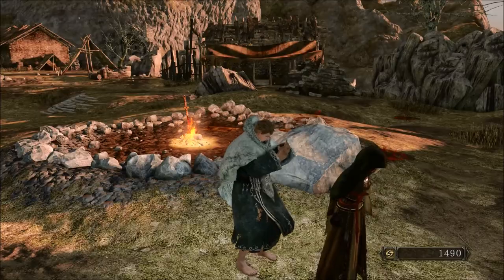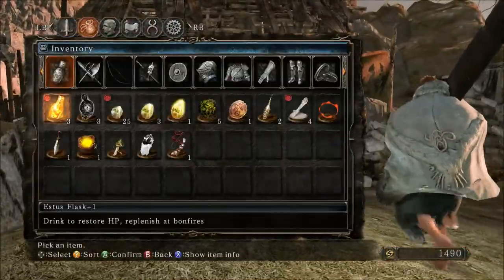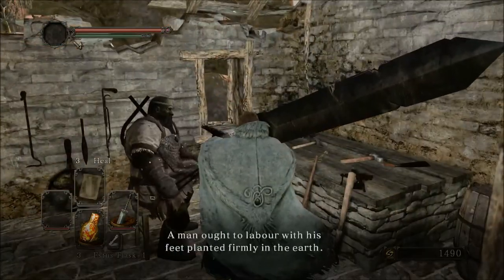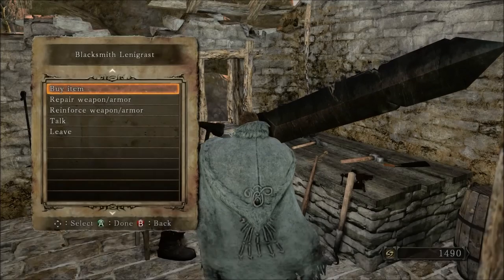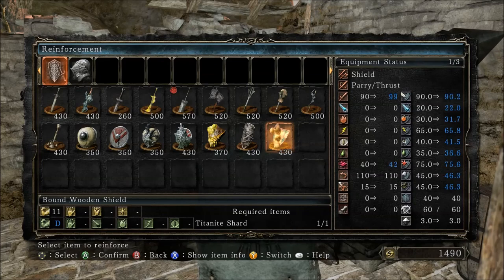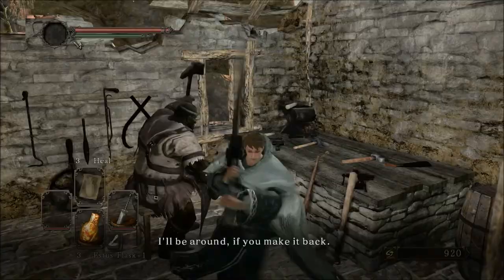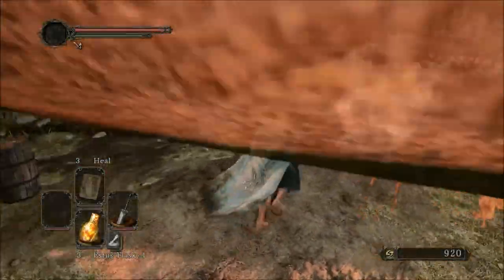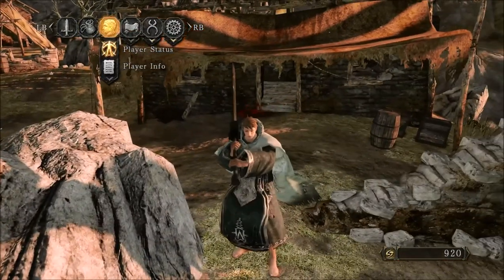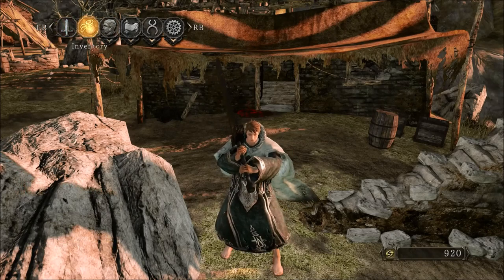Now I'm leveling up my Estus. I'd recommend doing the Pursuer, getting the Drangleic set, and then it'll be really easy to beat Ornstein. I think I might do a Pursuer guide because some newer players might have trouble — it's actually really, really easy to beat through parries. So that's pretty much the guide — took about 20 minutes and it would've been much faster if I wasn't so distracted. Anyway, thanks for watching and I'll see you guys next time.